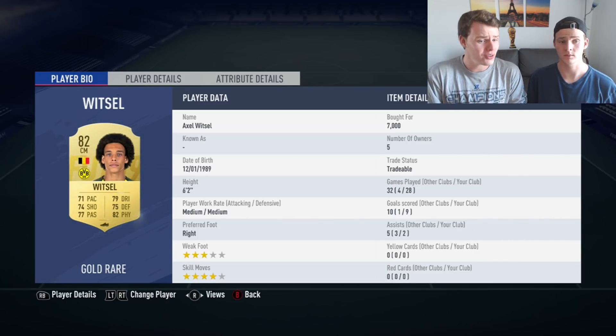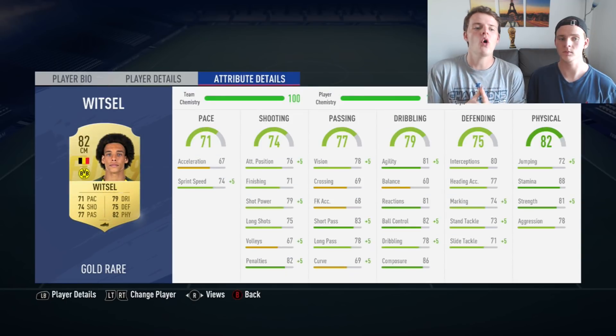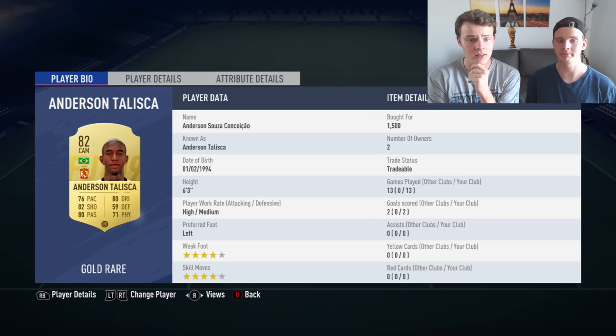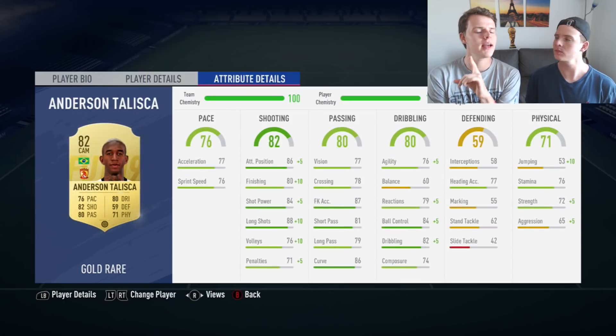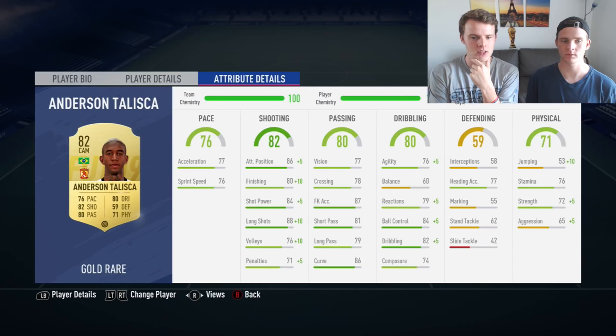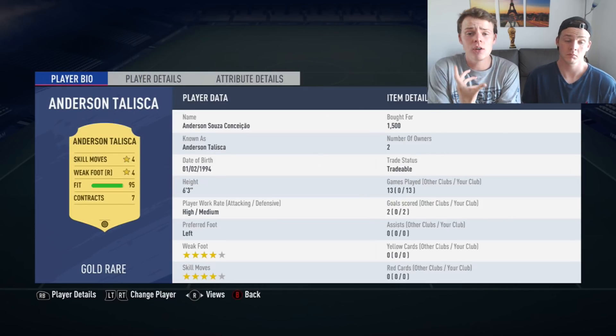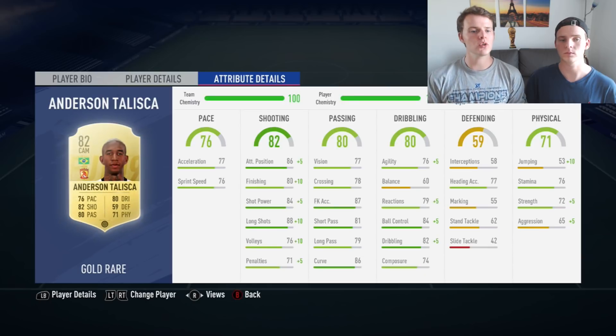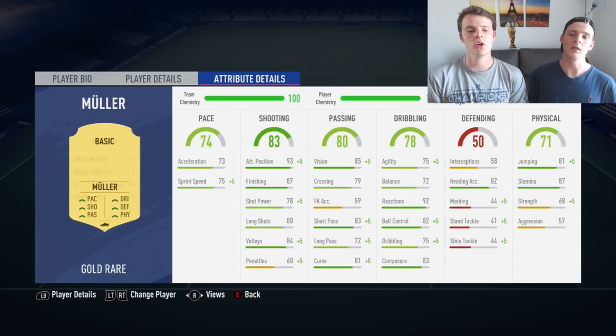Our left center mid is Anderson Talisca. We used to have the inform version but surprisingly the normal card feels better than the inform — it makes no sense, but sometimes informs work like that. We decided to put the Marksman chemistry style on him to increase his dribbling, shooting, and physicality.